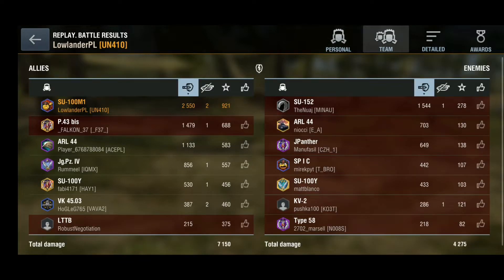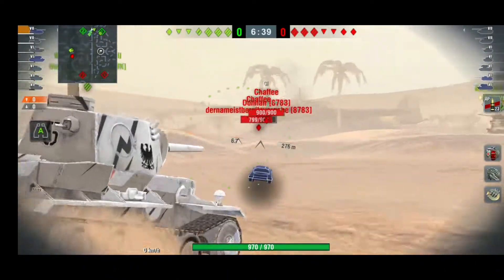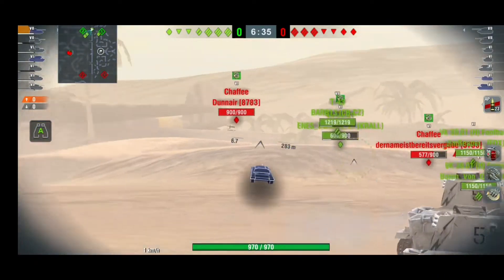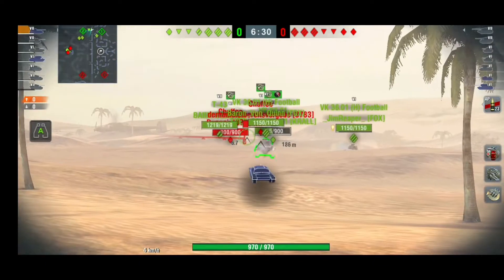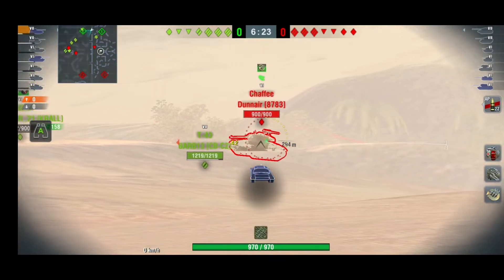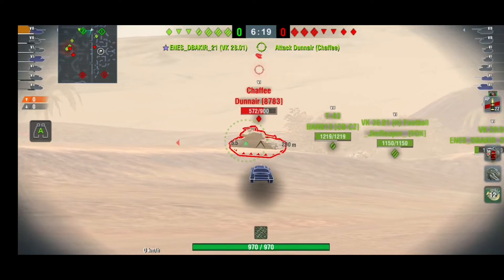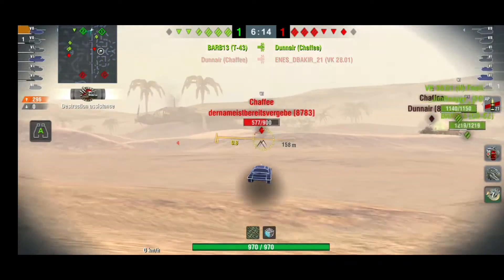Here we have two first classes. We're top tier here, but as you can see everyone basically went to the Dunes. As you know this tank only has two degrees of gun depression — tell me how I'm supposed to fight on Dunes with two degrees of gun depression. There's basically no way I'll be effective there, so all I can do is support my team from a distance.